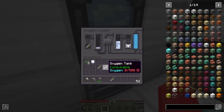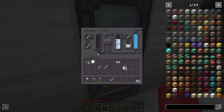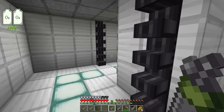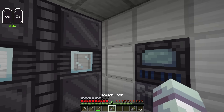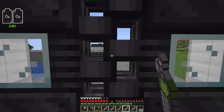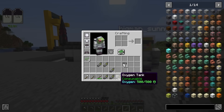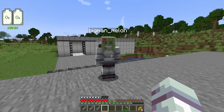How much oxygen do I need? More than 20 — I've got 550. There's a quicker way to do this, just right-click an oxygen tank while wearing the suit. Full oxygen — you're oxygenated, you're ready for flight!